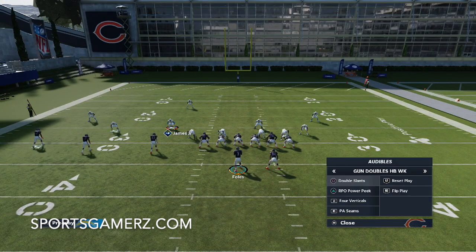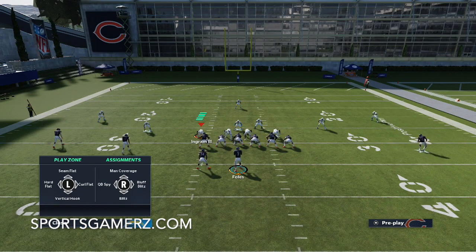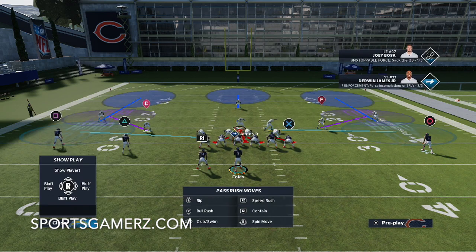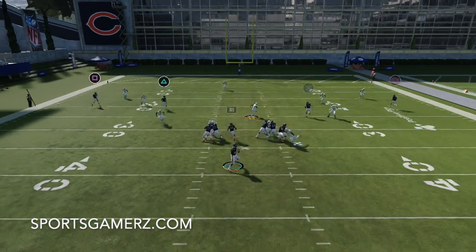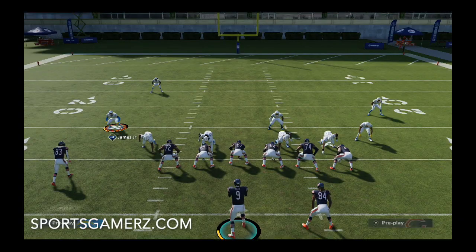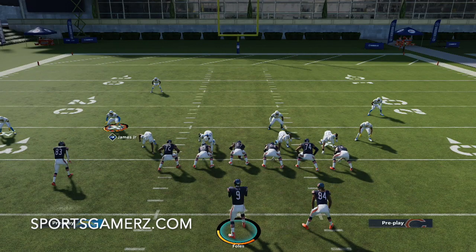This is also good against spread formations running four verticals. You can basically run a double-mabel concept — two hard flats and two curl flats covers the deeper sideline, the flat, and then the middle is your responsibility. Look, we get quick pressure, and that's why even rushing two or three, if you have a great pass rusher like Joey Bosa, you're going to get pressure all day. This is one of the meta defenses right now in the competitive and pro player community. Check us out at sportsgamers.com — drop a like if you enjoy the content. Until next time, it's Duke, and I'm out of here.